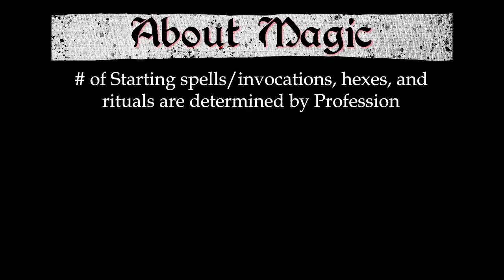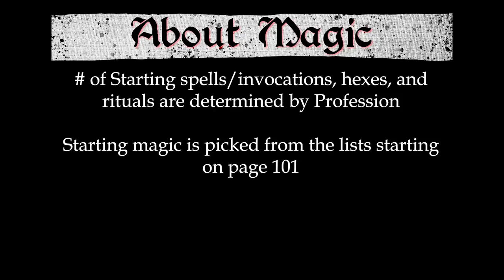Yura is not a priest or a mage, so Jane doesn't have to worry about magic. If Yura did know magic, Jane would need to consult a specific list of how many novice spells, incantations, low-danger hexes, and novice witch rules she was allowed, then go to page 101 to start picking from the lists there.